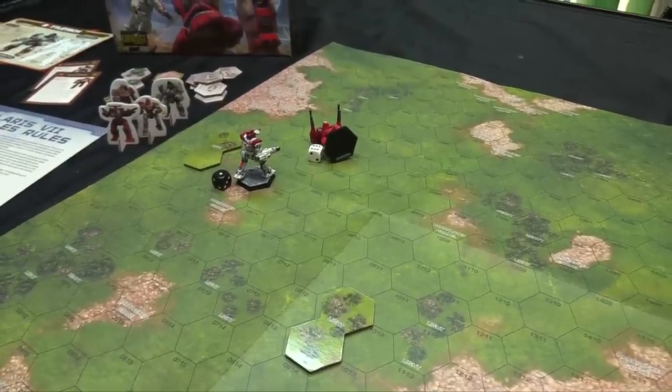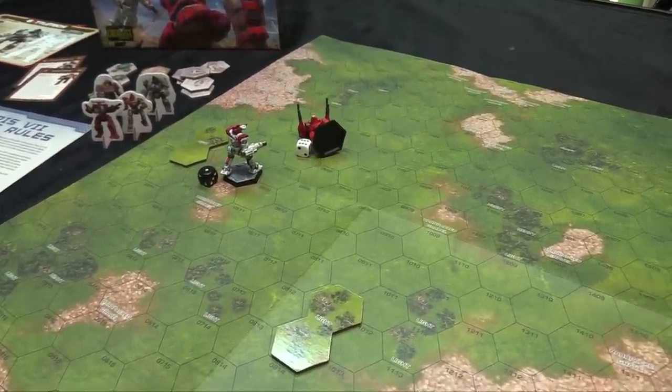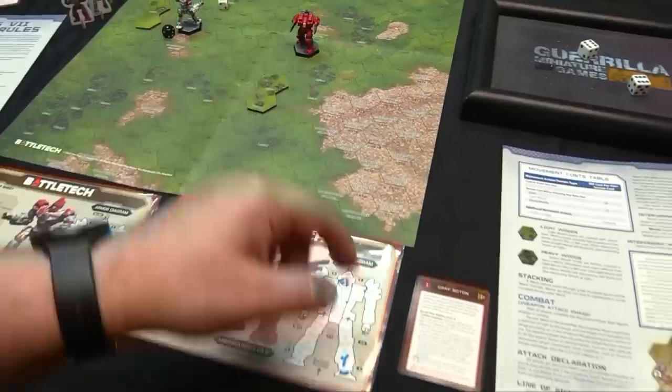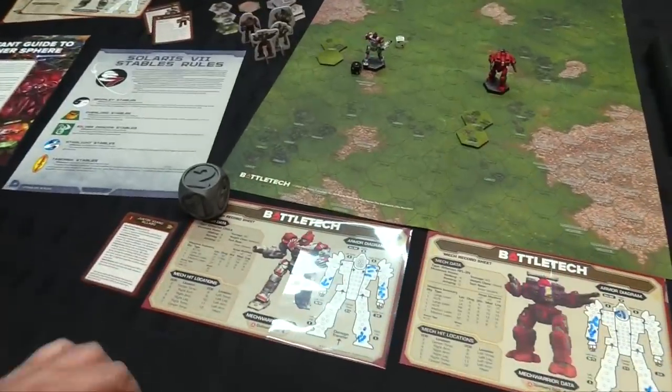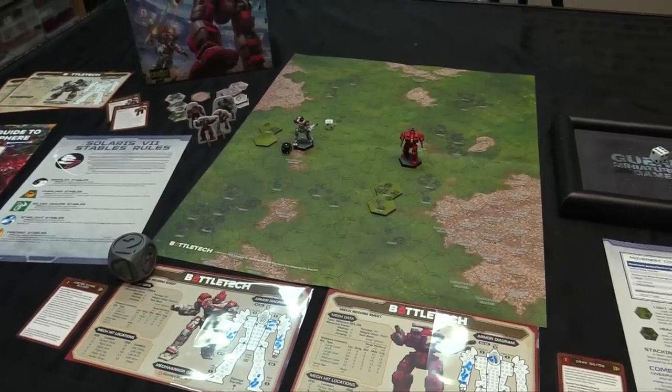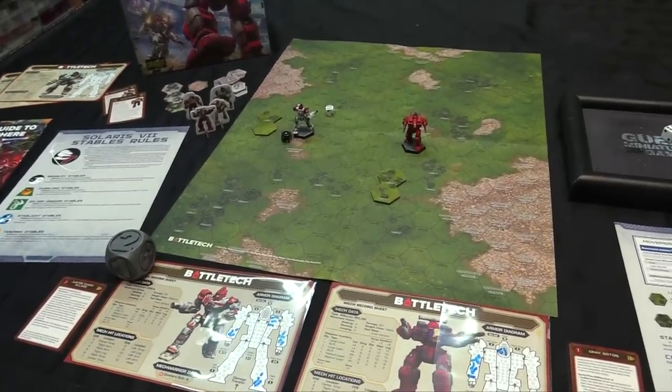That completes our how-to-play. Gray would likely have survived more fire without that lucky headshot, but 10 points of damage to the head is lethal even in the advanced game — the pilot simply doesn't have that many hit points in critical systems. Justin Allard in his Centurion takes down Gray Norton's Rifleman with a devastating AC/10 cockpit shot.